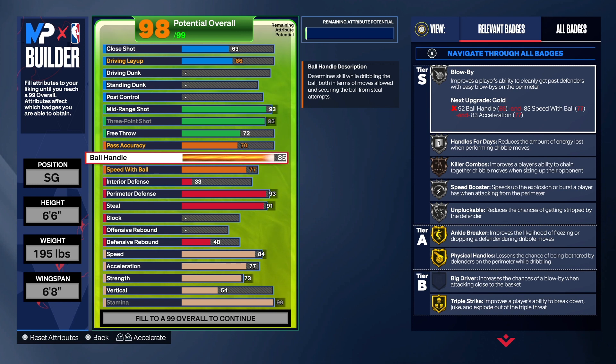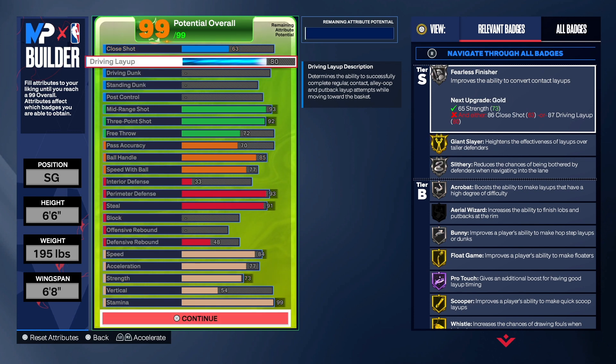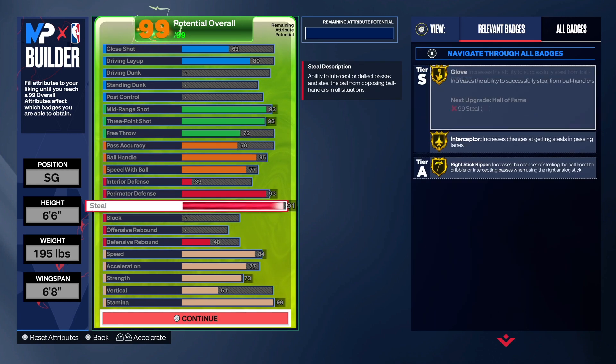I was going to try to give the build some drive and dunk, but when you see everything on the build — the shooting, defense, and playmaking — you already know you can't get too much on the finishing. Don't be expecting this build to be a high flyer. If you want to change some things around, I totally understand. Going back up to finishing, we only have one level left, so we're going to take the layup to an 80. We do get gold giant slayer, silver slithery, silver acrobat, and silver fearless finish. We're not worried about dunking on nobody — we're out there to shoot threes and play defense.